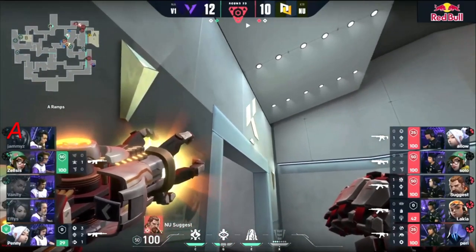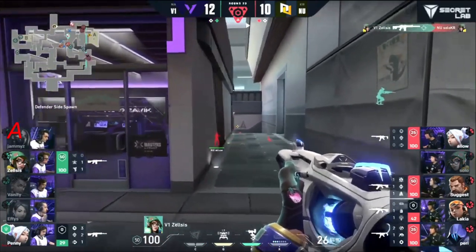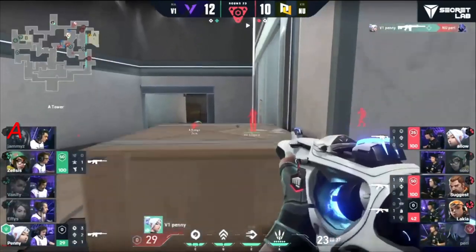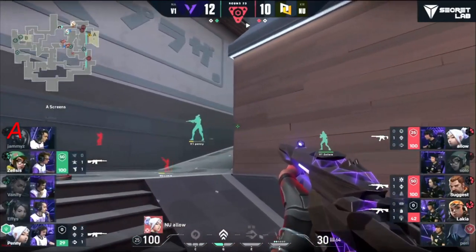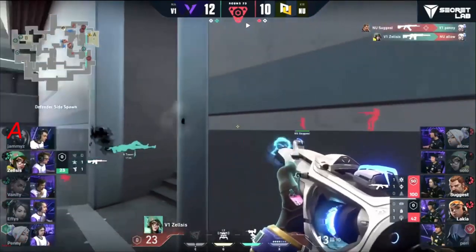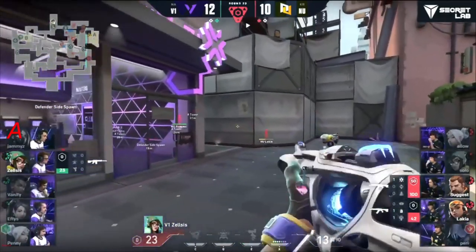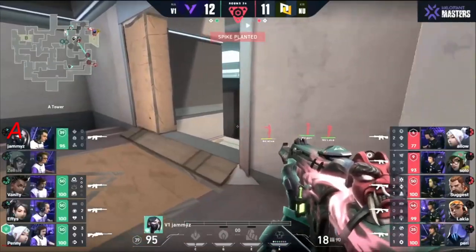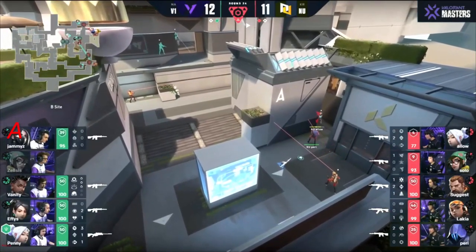Version One are down to two members remaining — Zelsis and Penny. Zelsis is one of their star duelists — up until this point that's what he's played. But now on the Killjoy, can he have the same effect? Penny on the Perry — 3v2, still a decent amount of time. It doesn't look like it's going to happen on this round. 4v1 remaining — they're just going to pull off. Zelsis will try to save whatever weaponry he can. But Version One are still in a decent spot to take this thing back — Penny has an operator.